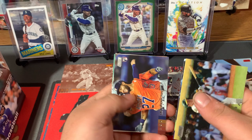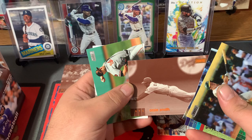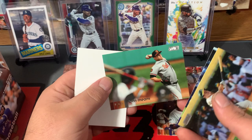Mark Canha, Gleyber Torres, Abraham Toro Rookie Card. Ozzie Smith Orange Sepia — sliding in, that's a sweet one. And John Means. John Means was an All-Star last year.